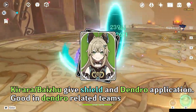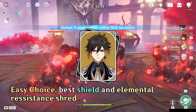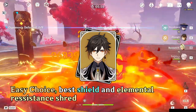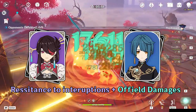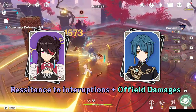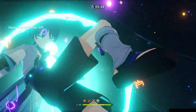If you play Wanderer in Dendro-related team compositions, then Kirara is also a good choice. And then you have Zhongli's shield — the strongest shield — which also provides resistance shred. Xinyan and Beidou don't provide shields, but they provide resistance to interruption and both provide off-field damage. Any healer will also help you with survivability.